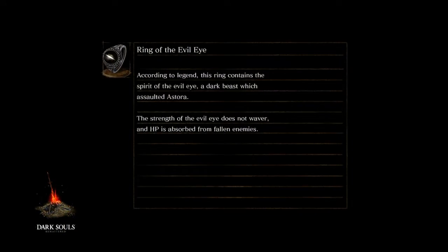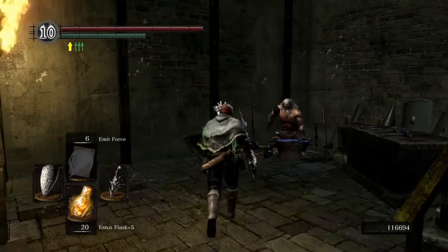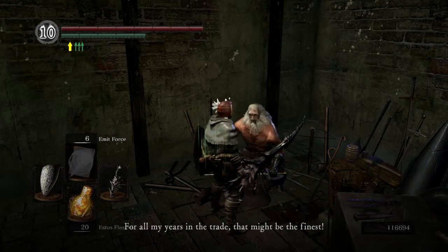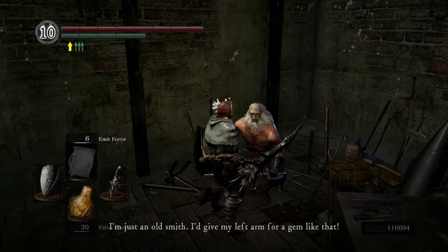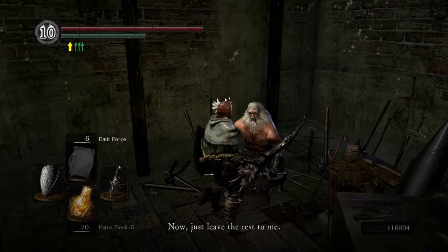I go ahead and drop off the Very Large Ember with Andre. He says: 'That's a brilliant ember you've got there — for all my years in the trade, that might be the finest. How's about you leave that ember with me? I'm just an old smith — I'd give my left arm for a gem like that.' No need to give your left arm — I'll give it to you for free. He thanks us and says: 'Andriya Vestora gets the job done. You shall see.'